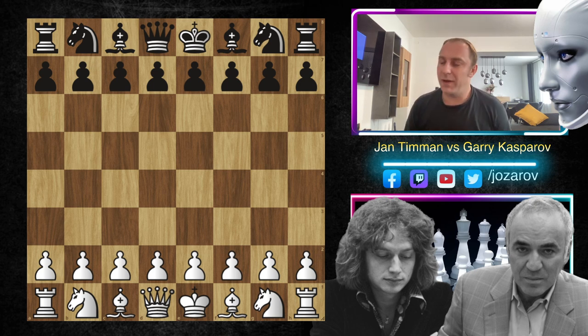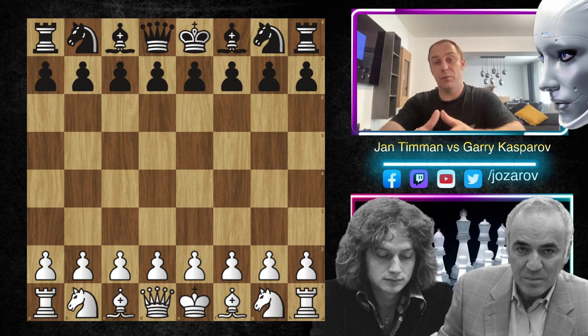I think if you're a Slav defense player and you want to face the Alapin variation, you can really use this game as your cornerstone, because it shows the basic principles of this particular line. The Alapin variation is a very tricky but also very risky idea for white. If you put this PGN into the new Stockfish 13 engine, it will show you that Kasparov played an incredibly accurate game without inaccuracies.